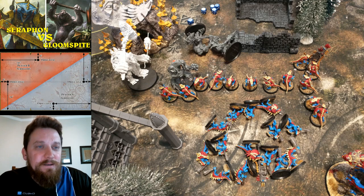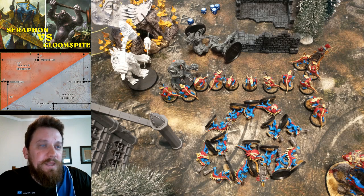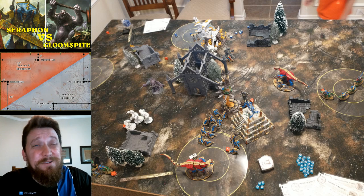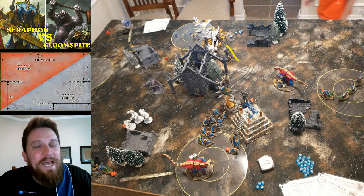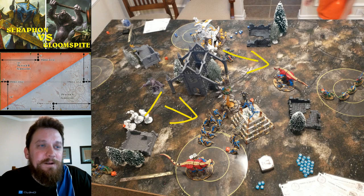We're getting hit now by both the trolls and the Dankhold Boss, and we're going to start losing Warriors fast. I had used all my command points on the last turn so we lose quite a few in this phase. At the end of his turn I've only got two Warriors left after battleshock, but he's only got one troll and the Dankhold Boss remaining over there. Traded that unit for five trolls — probably worth it for keeping him pinned in his objective area. He's now freed up a path coming in.